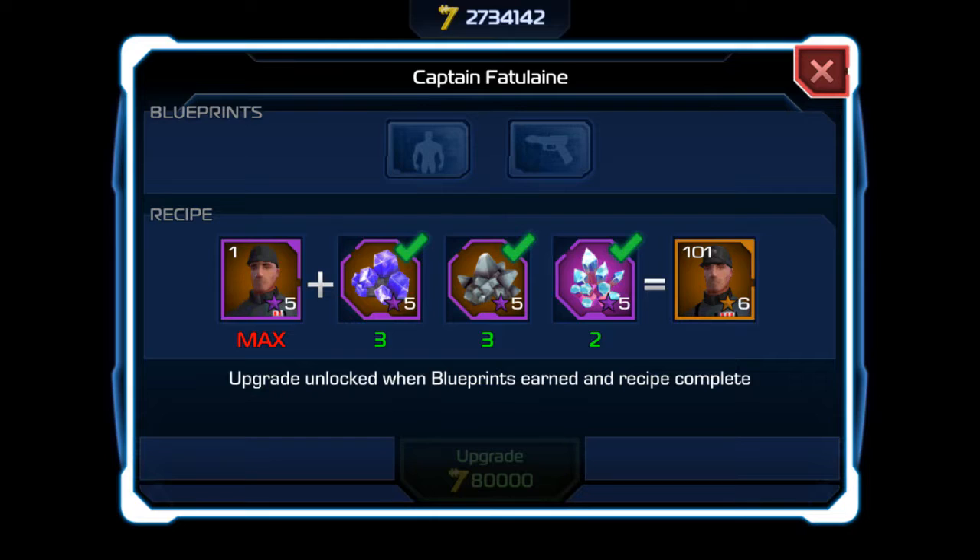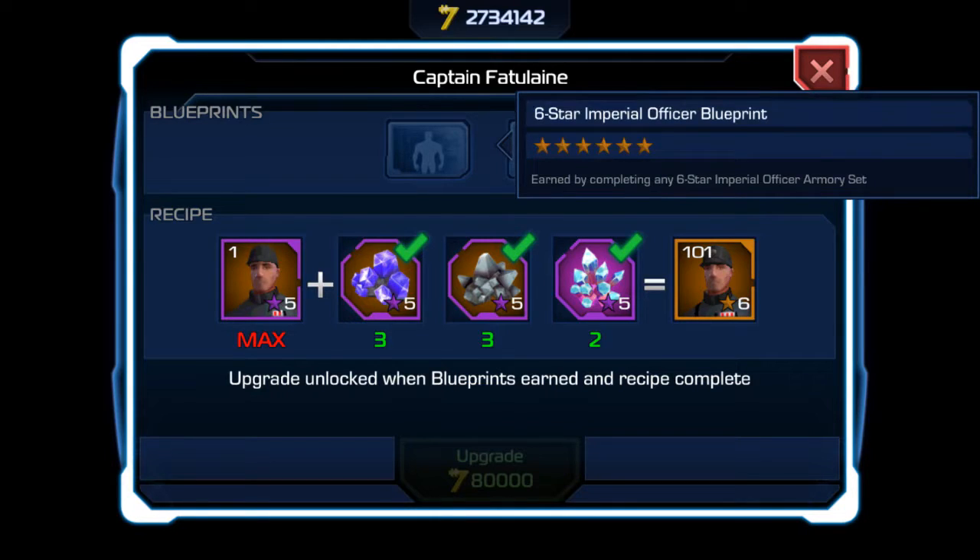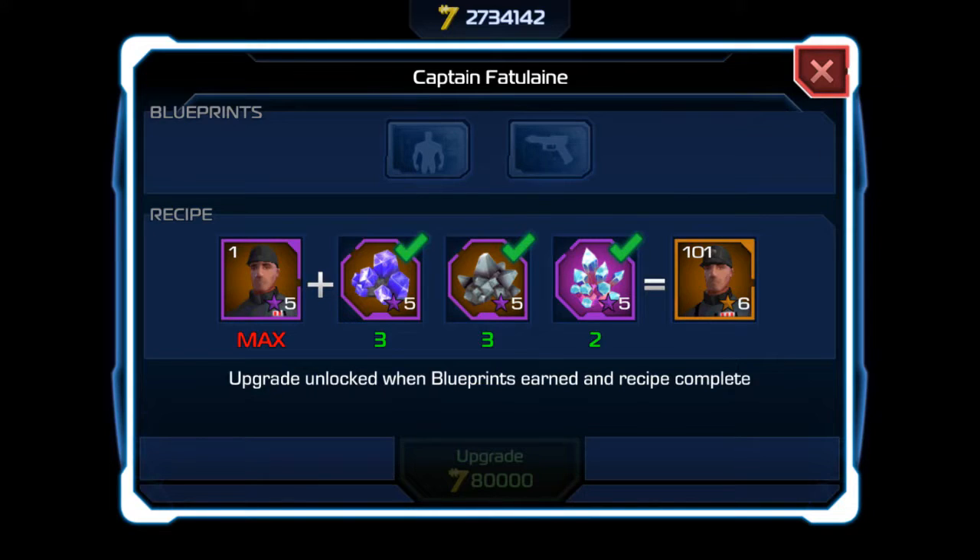Let's take a look at his upgrades. His blueprints require a six-star Imperial officer blueprint. That's pretty difficult to get since you can only get them during sector battles, and I think level 90 missions and up — some of those missions also give you Imperial gear. But you're going to need six stars and that's pretty tough to get as of now.